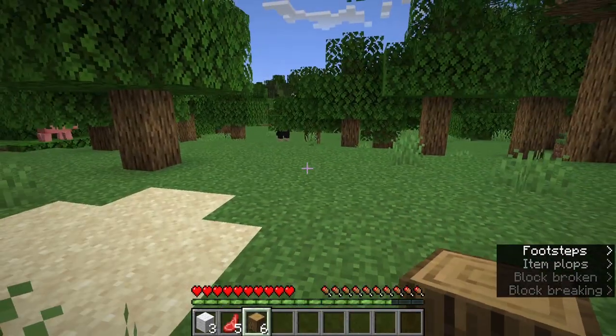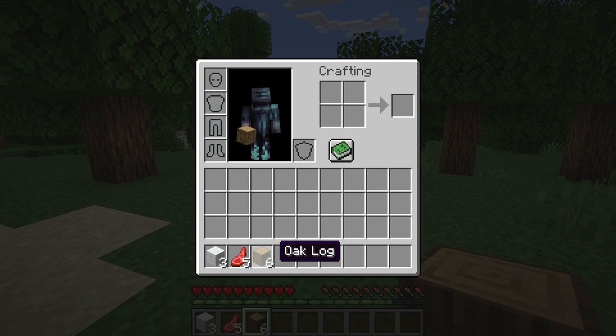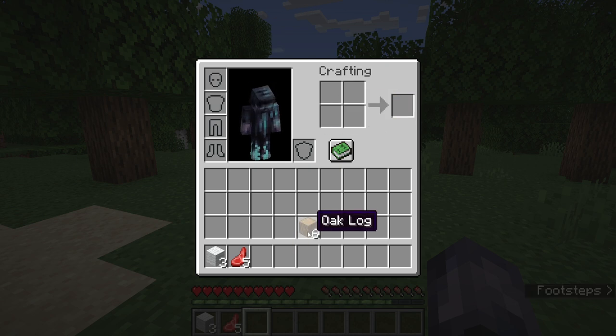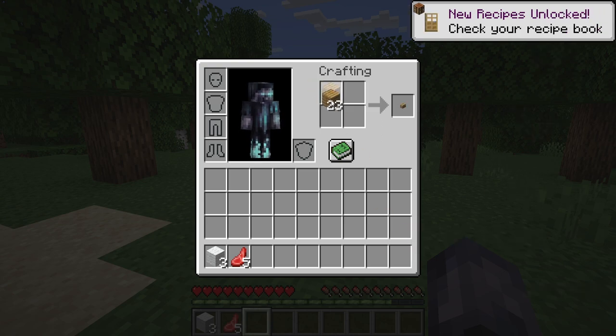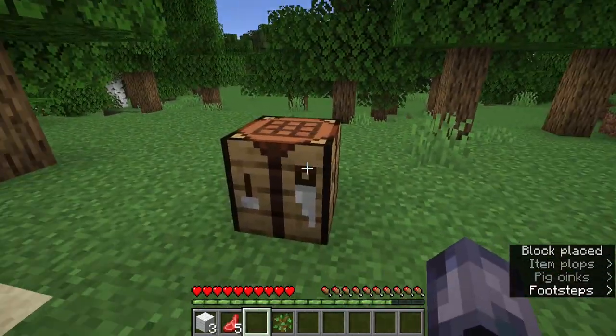Then we'll create the bed. I'm going to press E on my keyboard to open up the menu, and then I'm going to take my logs and create some planks. So I'm going to go ahead and select all the planks, then take the four planks and create a crafting table.